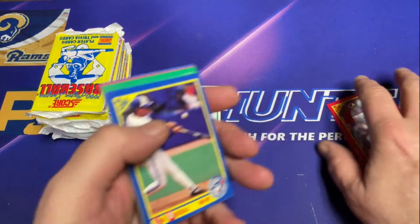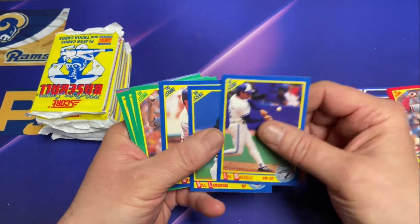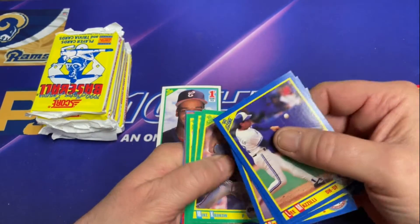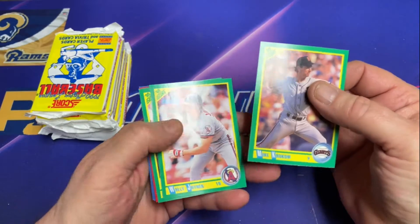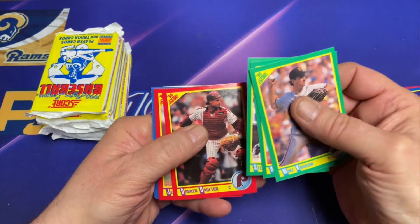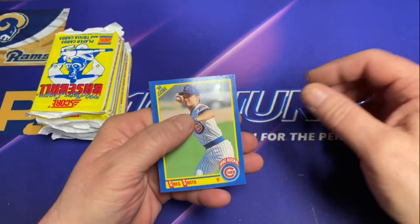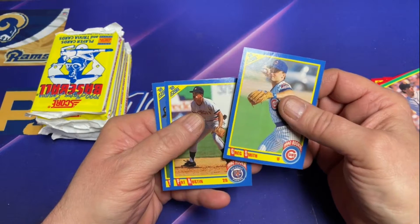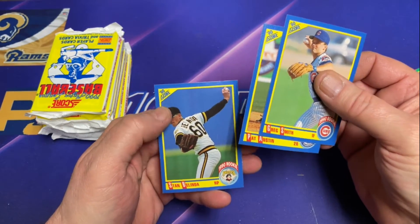All right, now all we need is the bow. You can always see that one coming in this way because it's black and white with a white border. It's back here — let's see what we got for rookies: Greg Smith, Pat Austin, and Stan Belinda. Let's go.